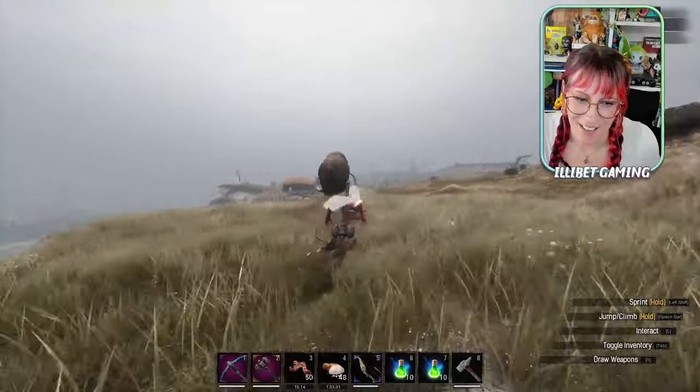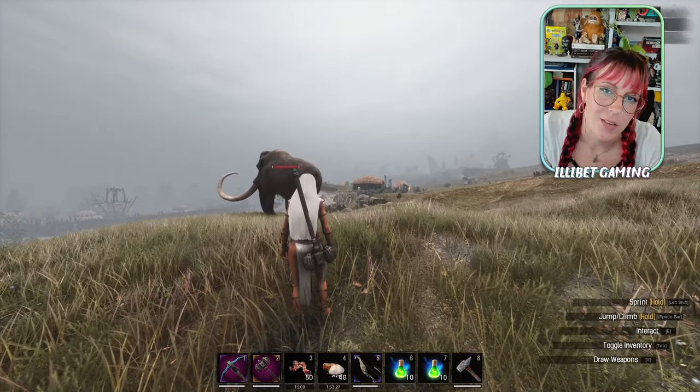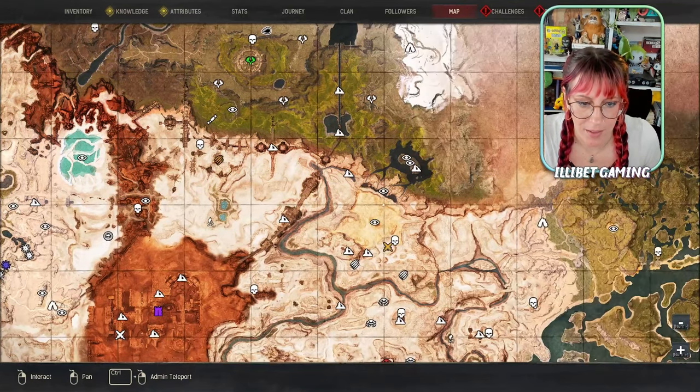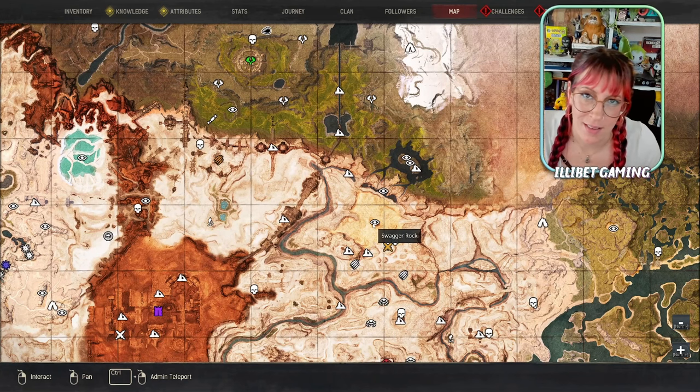If you've seen the mammoths around and think they look pretty cool, lucky for you — you can actually get them. They're just a greater variant of elephant. So go back over to the savannah and pick yourself up a whole bunch of baby elephants around Swagger Rock, feed them some goodies, and get that guy.